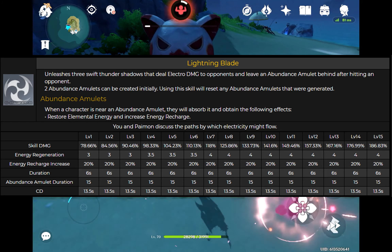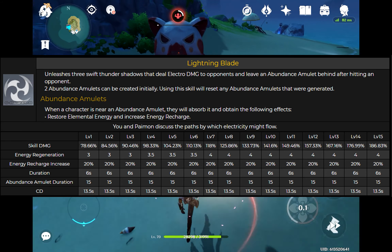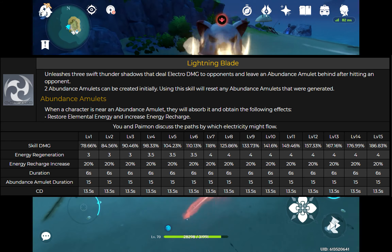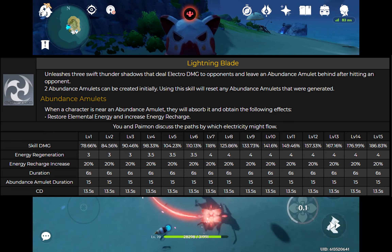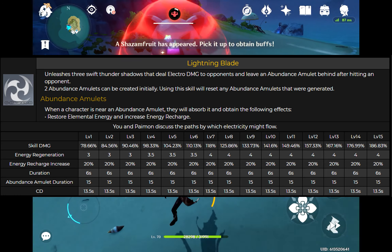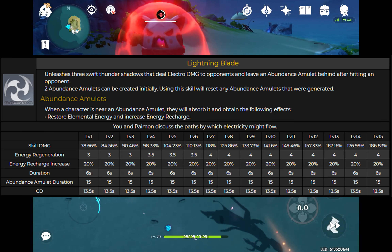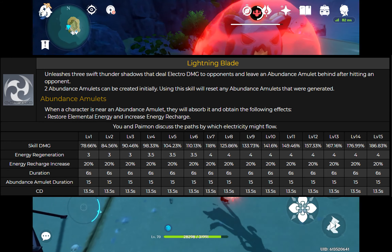The abundance amulets are great because when a character is near an abundance amulet, they will absorb it and obtain these effects: it will restore their elemental energy and increase energy recharge. At all levels it increases energy recharge by 20%. At level one it will increase energy regeneration by three energy, and at level eight it will be four energy.